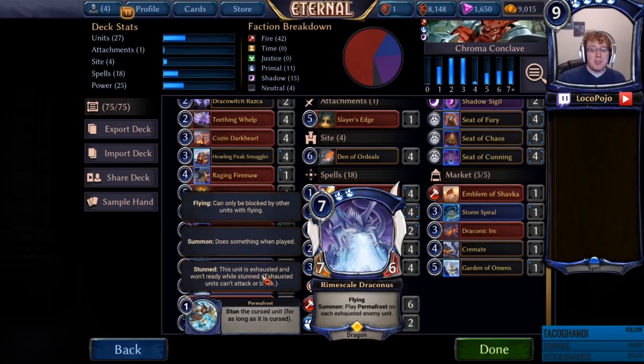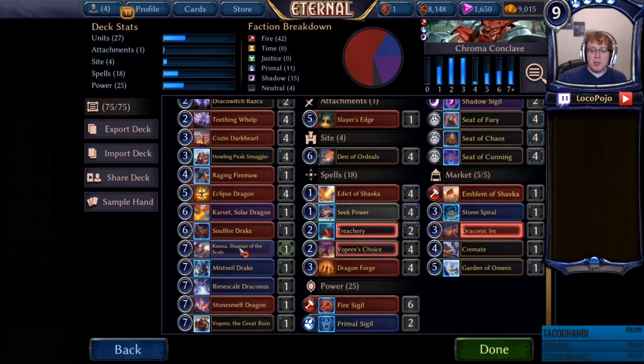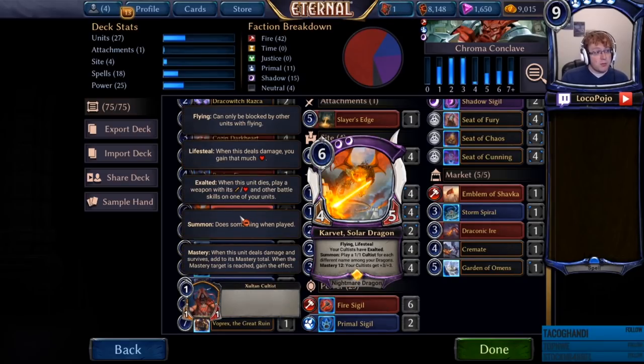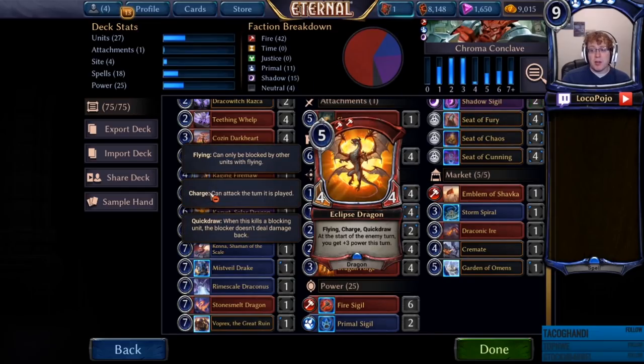Stonesbelt Dragon melts all relics. Rhyme Scale Draconis permafrost's attacking enemy units, which is extremely strong. Mistveil Drake gains an Aegis and gives you a little bonus. Kenna Shaman of the Scale kills things that have Aegis, which is really relevant. Soulfire Drake is straight-up damage and also gives charge to every single one of your dragons, since all of your dragons already have flying. Carvet Solar Dragon has lifesteal and plays a bunch of cultists, which is really good on defense. Raging Fire Maw is really good with doubling effects, and also one of the cheaper dragons you can play. Eclipse Dragon is our four-copy 4-4 flying charge quickdraw — at the start of the enemy turn, you get plus three power this turn.